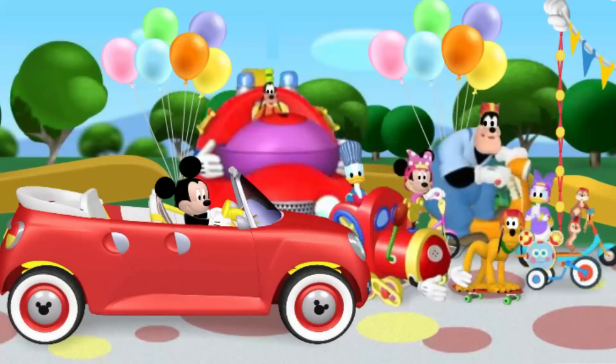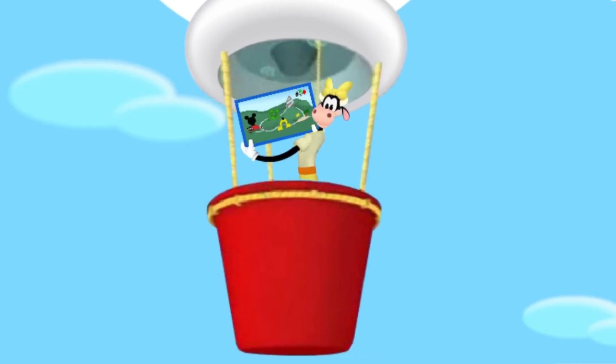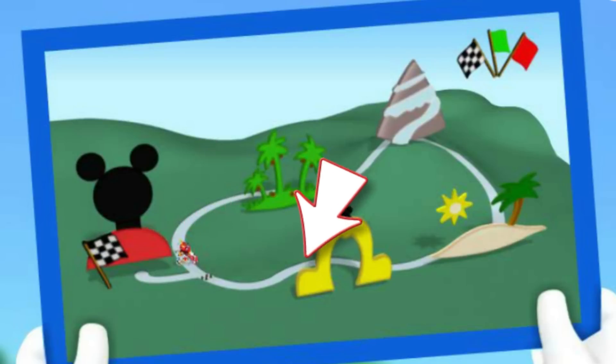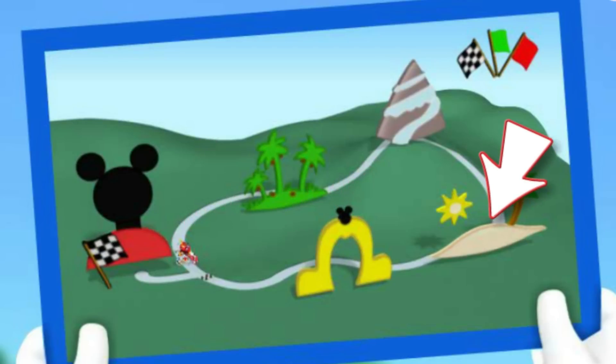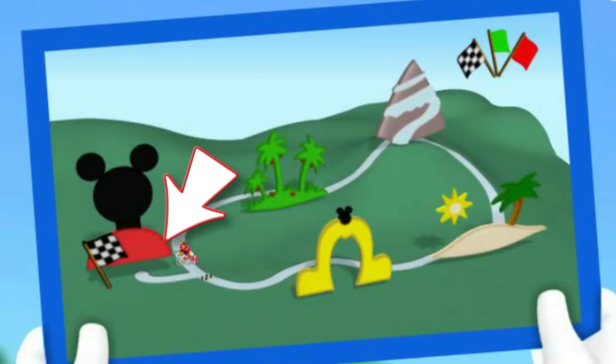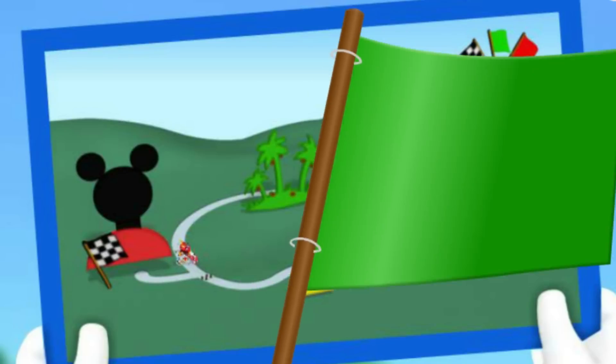Hi there, everybody! Has anyone seen Clarabelle? Oh boy, here she comes now with the map! Let's see — the rally will take us along the cobblestone road to Mickey Park, the desert, Mistletoe Mountain, the jungle, and then back to the clubhouse for our big finish! Wow, what a rally! Well, what do you know?